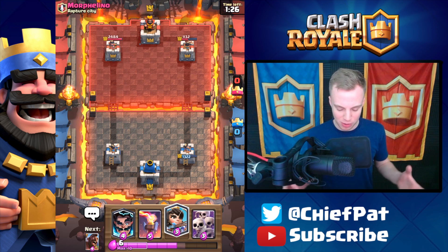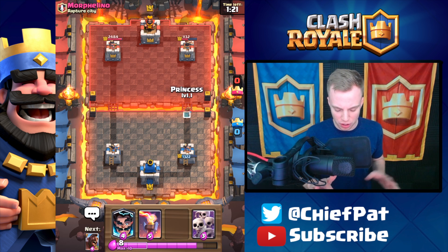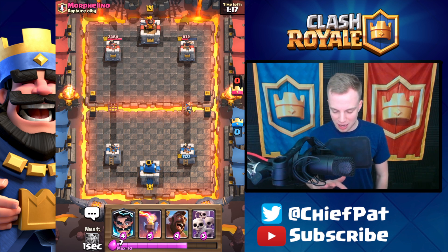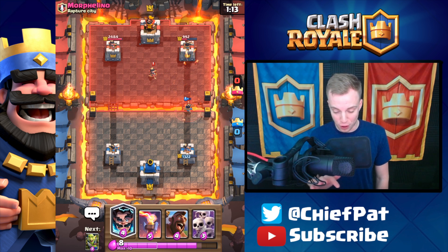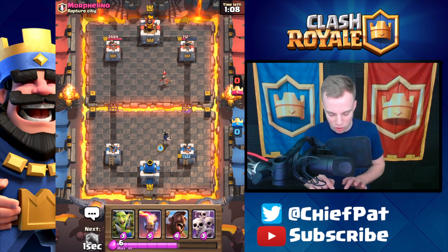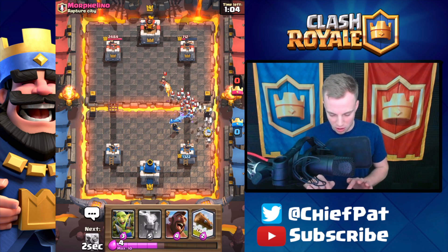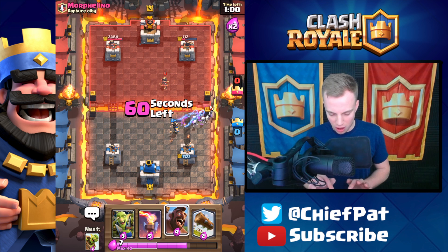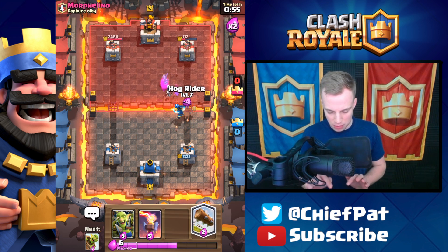This deck has been so popular recently that everyone's been playing it. It doesn't take too many legendary cards — well, it does take three — but you can substitute out the Log, you can substitute out the Electro Wizard for like the Rocket or the Night Witch and stuff like that. Meanwhile, let's play our Princess in the very center. His own Princess is gonna take forever to deal with ours, so we're gonna get a ton of damage — that tower's down to 712.